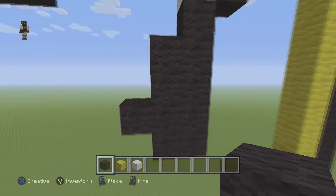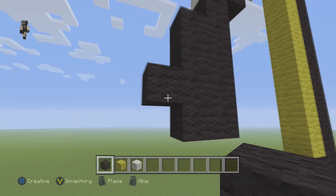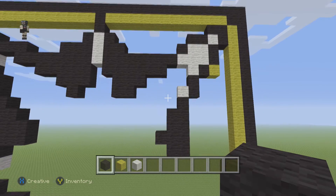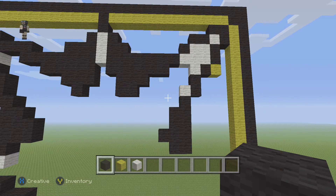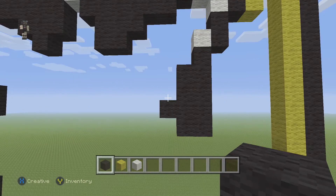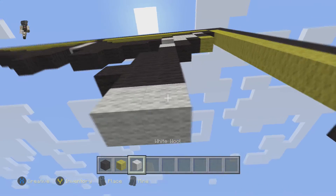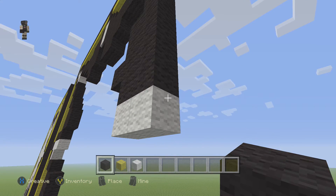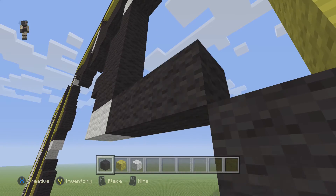And then 1 black wool right there, basically just like you see it there. So that's what this corner should look like. We're making great progress — this is a really big build but it'll look awesome when it's finished. Then grab our white wool and place 2 blocks. And then right next to this, place 3 black wool — 1, 2, 3.